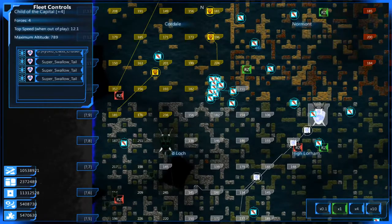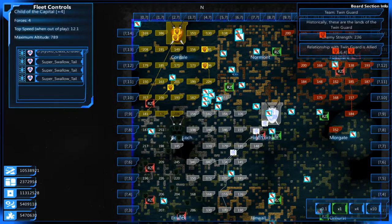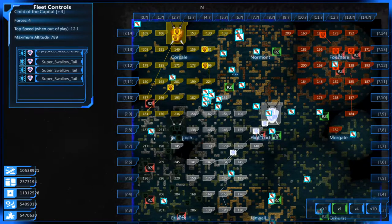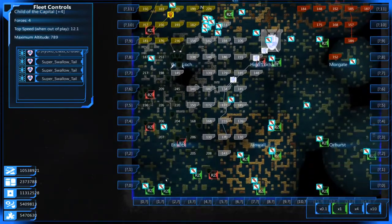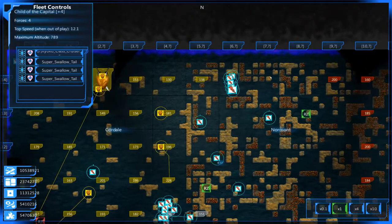I've got most of our forces down here. I thought we would take them on from two angles, because this could be risky — they could squeeze past us right here and move down to our lower territories, where we don't really have any forces. We also have another group of ships up here.